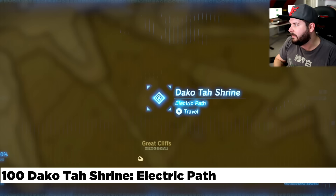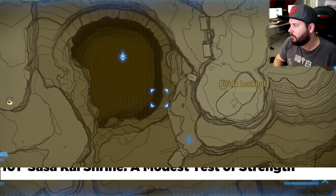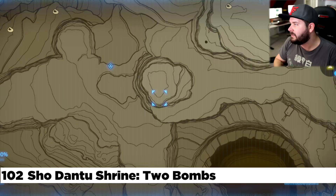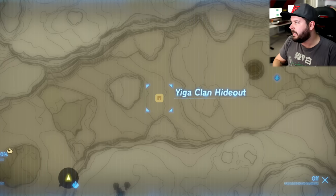If you climb from the Gerudo Canyon Stable and head to the great cliffs, you'll find the Dakota Shrine. North of that is the Gerudo Tower. At Gerudo Tower, there's a shrine quest to unlock the Sasa Kai Shrine — it involves the sun shining down at a specific time; Cass helps you with it. To the northwest is the Shou Dantu Shrine — two bombs. The shrine quest for it is very difficult and involves getting luminoid stone and putting it on a pedestal. Best of luck.